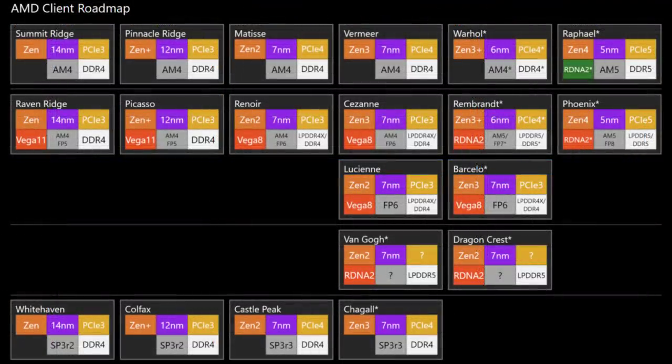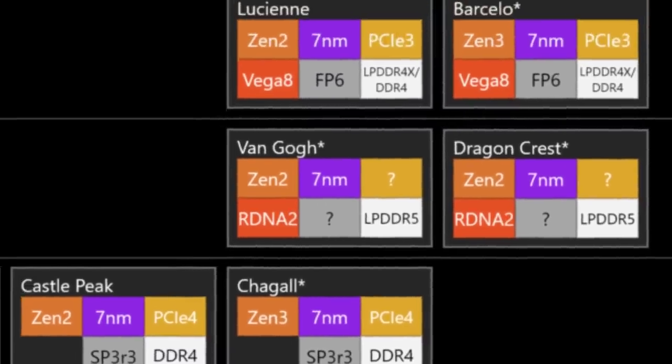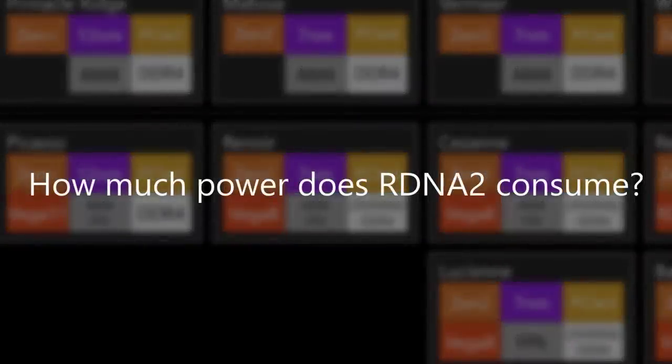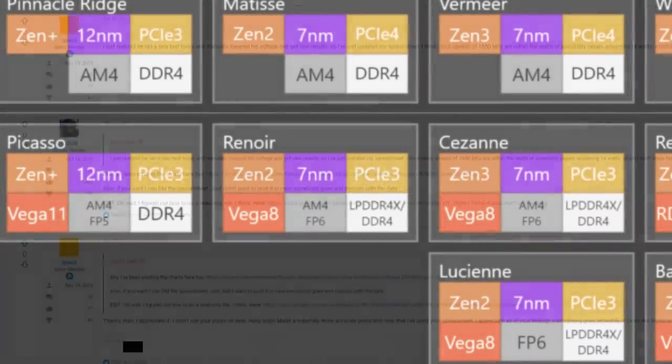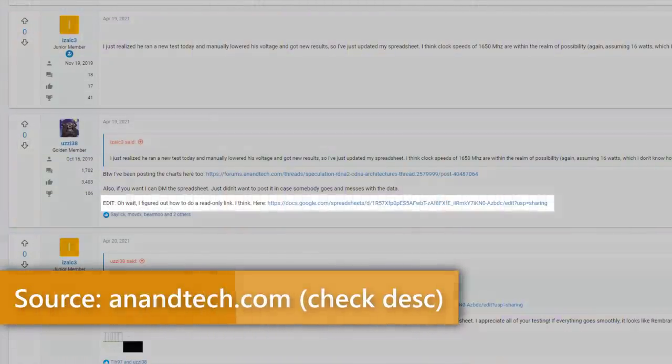Because the chip on the Steam Deck is AMD Van Gogh, we have the ability to see how much power is required by the Zen 2 CPUs by looking at Renoir and examining how much power is being consumed in a similar scope. The missing piece of the puzzle has always been how much power does RDNA2 take. One enterprising individual known as Uzi38 on the Anandtech forums did just that.